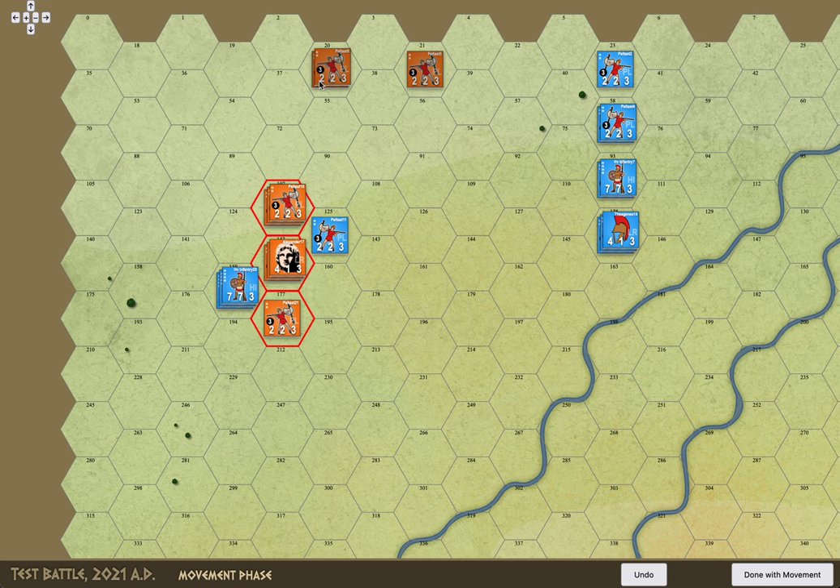A little word about the numbers here. Using traditional hex and counter values, the first one is strength — attacking specifically. The second one is defense, and the third one is movement. Some of the counters — and really here I'm using almost all ranged units, again just for testing — you can see they have this additional number, which is their range. This one infantry unit doesn't have it, so it's just a heavy infantry.